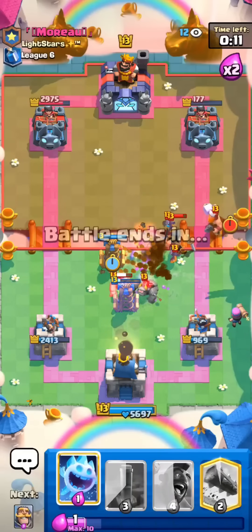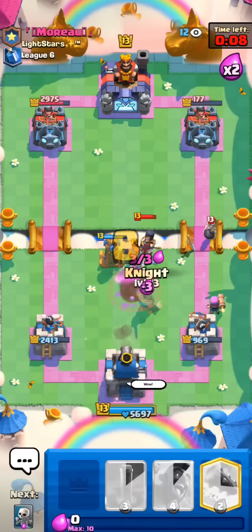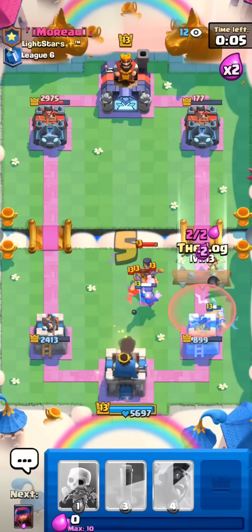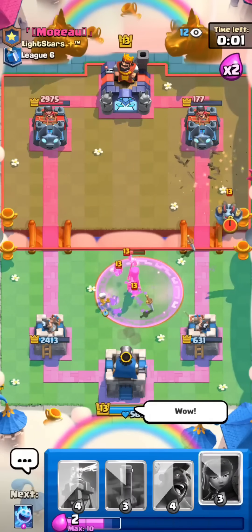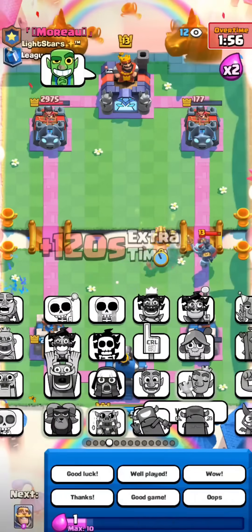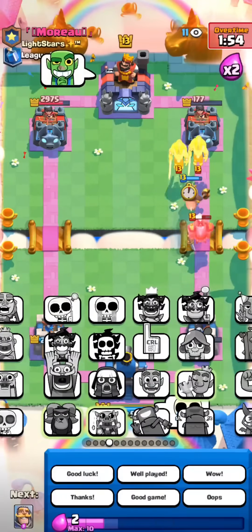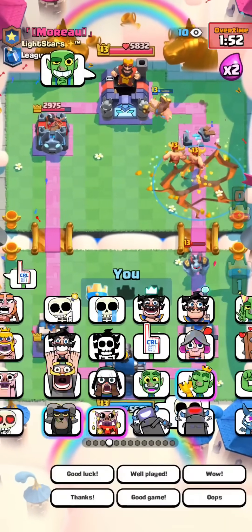I'll go for a second Tesla and I'll pull everything towards the middle with the Ice Spirit. Thank you very much, Mr. Golem player. I'm going to log the Bomber. A little bit close. I'm not sure how much damage level 13 Earthquake does, I'll just go for the Hog Rider to be safe. Thank you very much, sir. Good game.